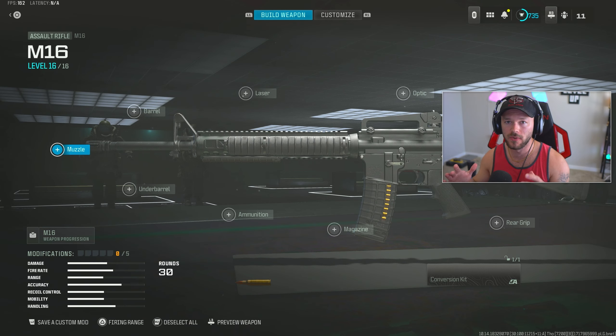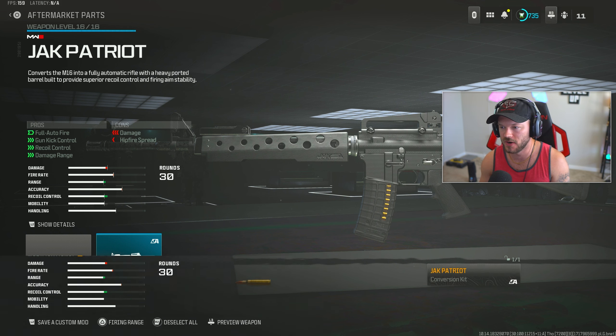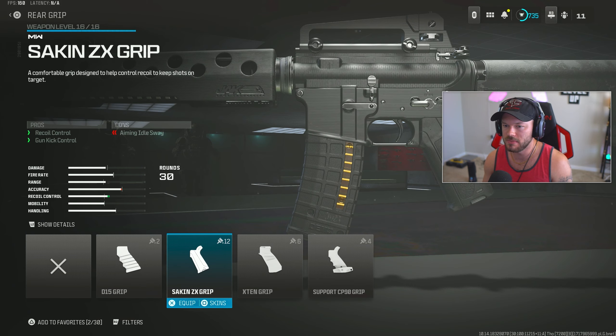Our first gun is going to be the M4, which they showcase a lot in the trailer. If you guys want me to do any more of these Black Ops 6 loadouts, be sure to give a like on the video and let me know in the comments below. We're going through the Jack Patriot conversion kit because this is how it makes the M16 fully automatic and makes it really look like an M4 - not like the M4 we have in the game right now. After that we go to the rear grip, and we're going to be using the Socken CX grip, primarily because we're using the iron sights - since they use iron sights in the Black Ops 6 trailer. The Socken CX will help stabilize the gun and make it easier to use since this gun has a little recoil to compensate for.